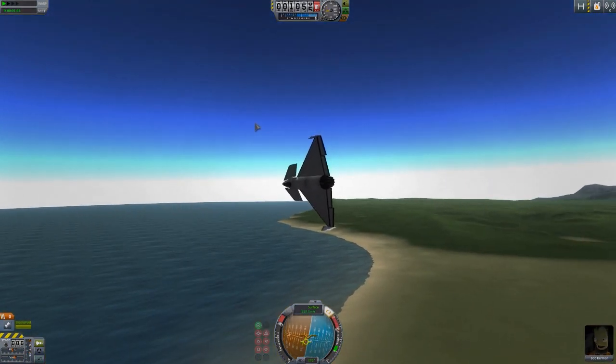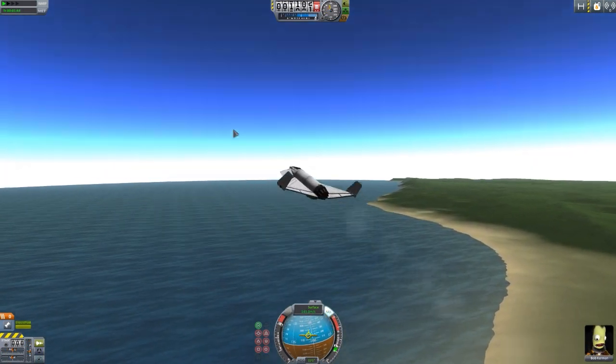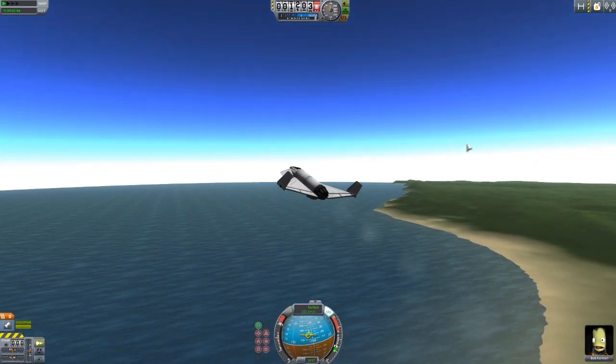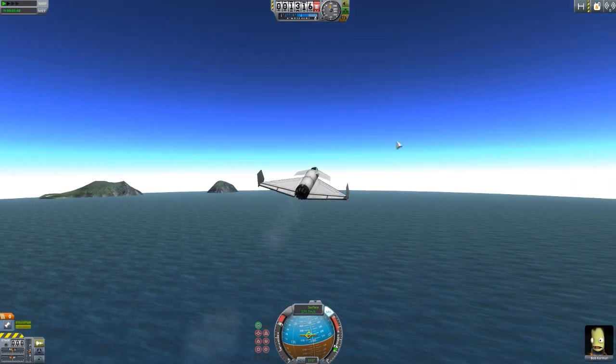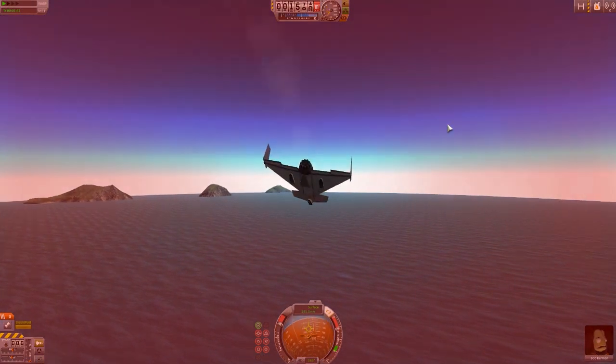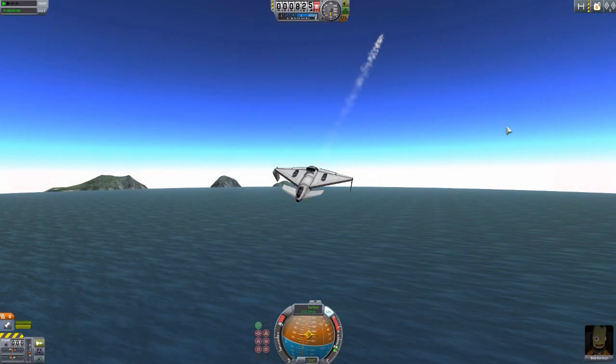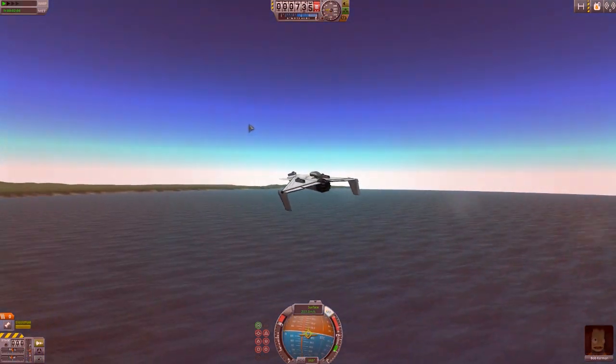If we do a sort of downward force, we should get a redout, because that should start forcing all that blood into your brain. So let's take a nosedive. There we go, we are going into a redout, and we've gone into full unconsciousness. We are going to crash. Thank God we were high enough.